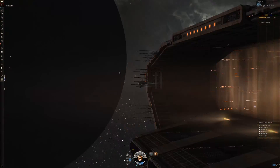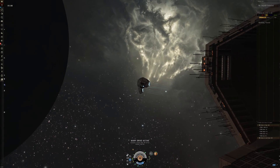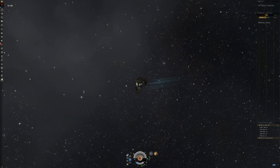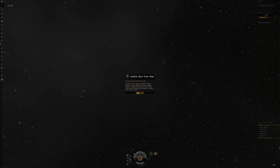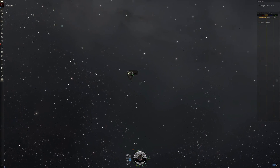You undock from a station and warp anywhere you feel kind of safe. Now you wait until your ship is still, then you eject from the ship, wait for 30 seconds, then right-click on the ship and board it again. And this is everything you need to do.